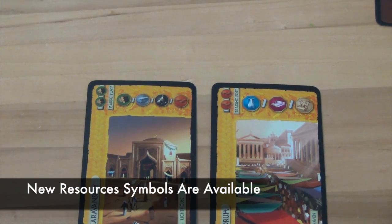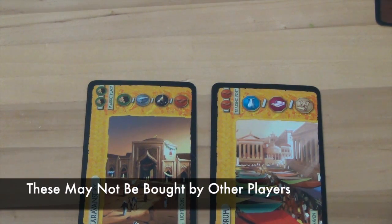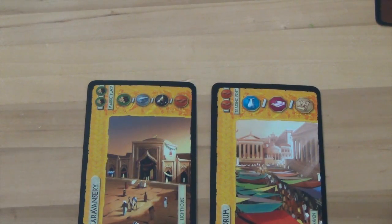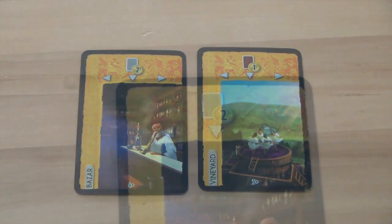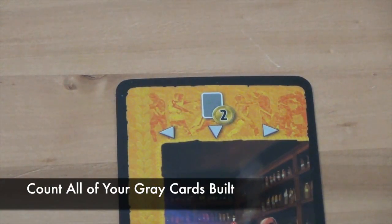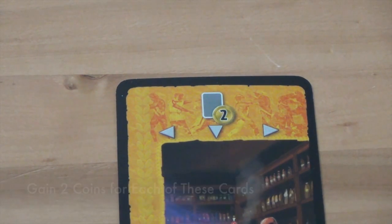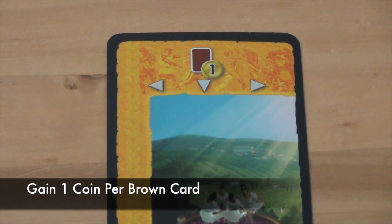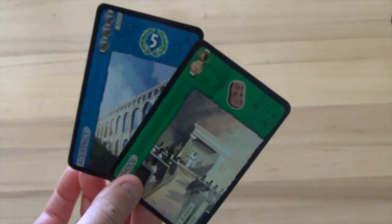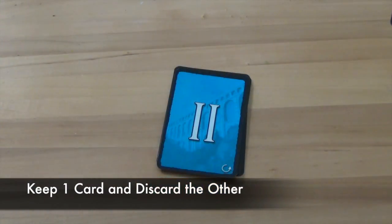There are also new resource symbols available on yellow cards, allowing a player to choose one of the resources between slashes. The resources on yellow cards are not available for other players to purchase — they are only available to the player who played them. In Age 2, yellow cards with coin-earning symbols are introduced: one symbol lets a player count all grey cards they have plus those of both neighbors, gaining 2 coins per grey card. Another card does the same with brown cards, gaining 1 coin per card. When players are down to 2 cards, they keep one to play and discard the other face down.